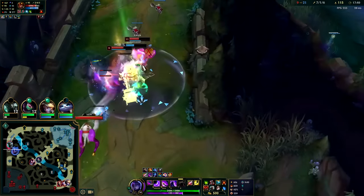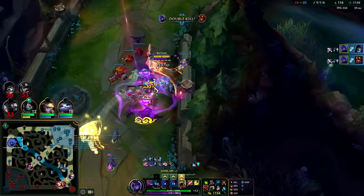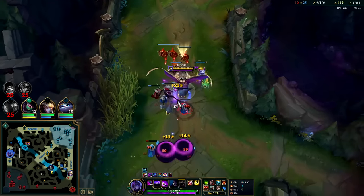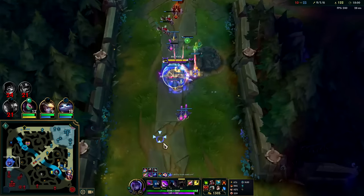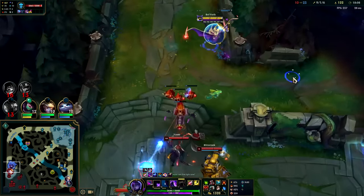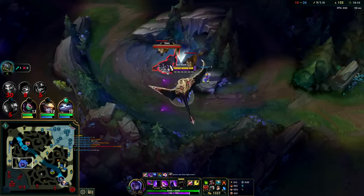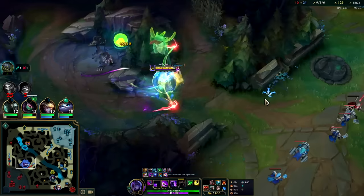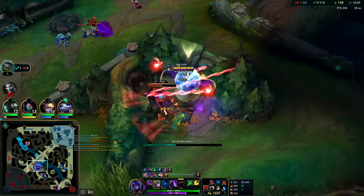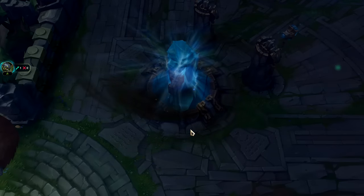Big fight over here — Q and Stridebreaker, W, auto E. We get that Titanic AOE damage, auto into Q. Landing knockups isn't that hard if you slow them with Stridebreaker first — even if they try to juke they can't move fast enough. They have a little bit too much CC for me to get caught by Blitz and then Yasuo on the turret — that'd be bad. So we'll just go for dragon, and that's it. They do not want any more Bel'Veth. If you guys enjoyed this Bel'Veth video, don't forget to like, comment and subscribe. My name is King Sticks, thank you for watching and I'll catch you guys next time.